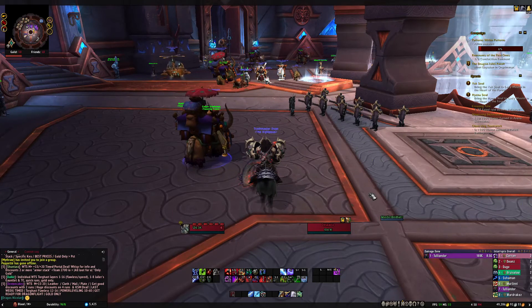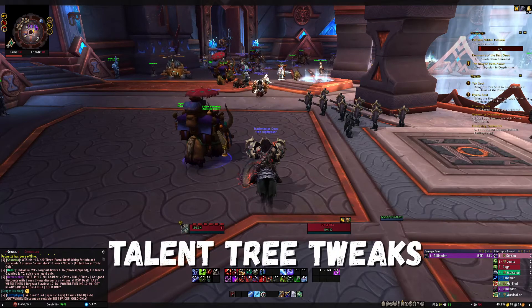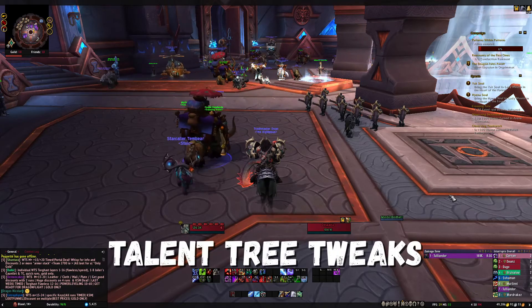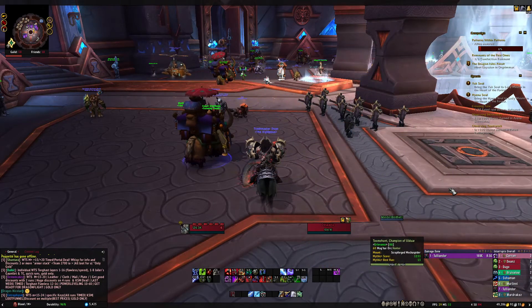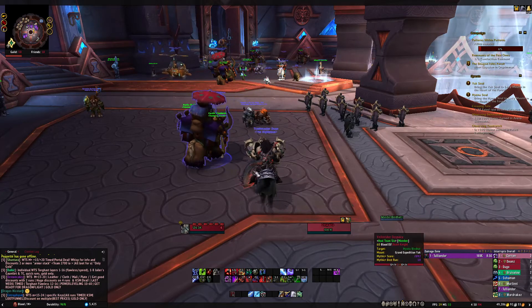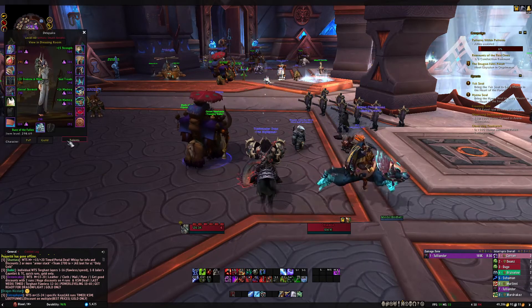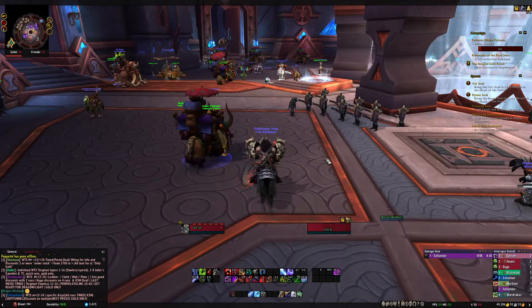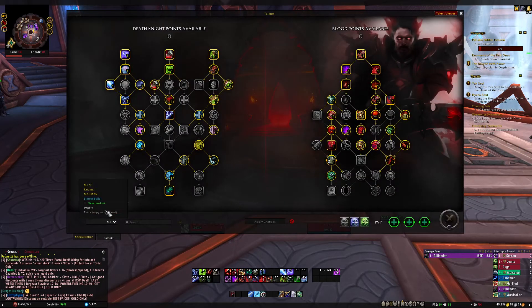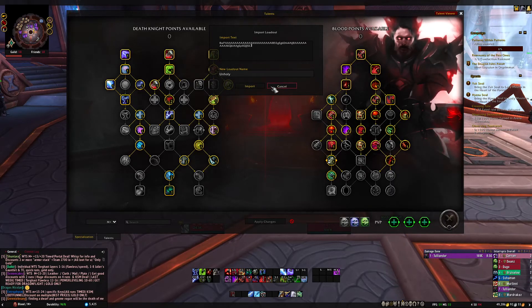There are two add-ons I'd recommend for the new talent tree. First is Talent Tree Tweaks. It lets you export other people's builds by inspecting them — so if someone is smacking you in a Mythic Plus dungeon and you want to see what talents they're using, you can inspect them, go to Export, copy with Ctrl+C, then go back to your talent tree and import those talents. Super cool add-on — try it out.